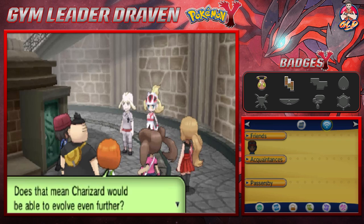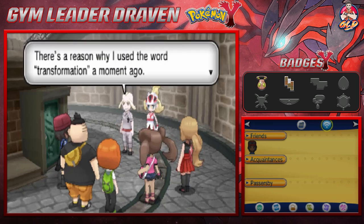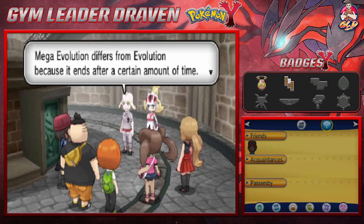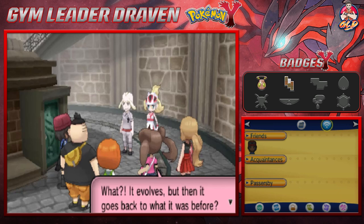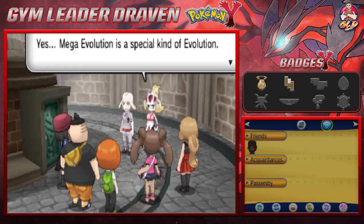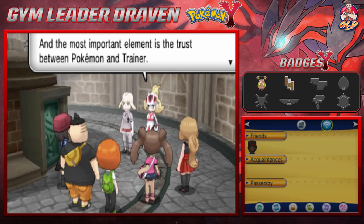Using Charmander's line as an example — would Charizard be able to evolve even further? Exactly, but not all Pokémon have Mega Evolution. Crucially, Mega Evolution differs from regular evolution because it ends after a certain amount of time — it's a temporary transformation that reverts after battle.